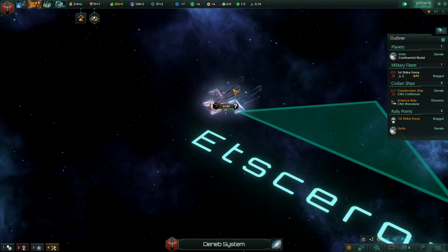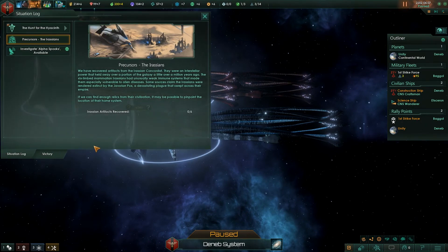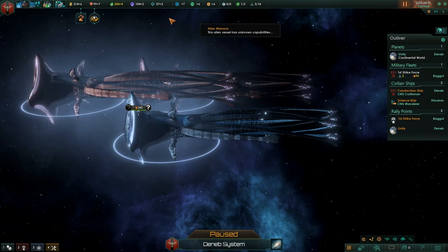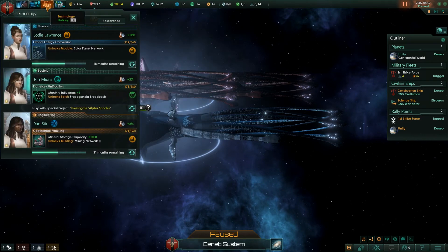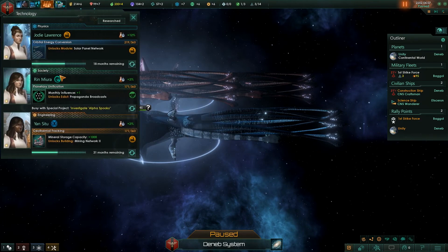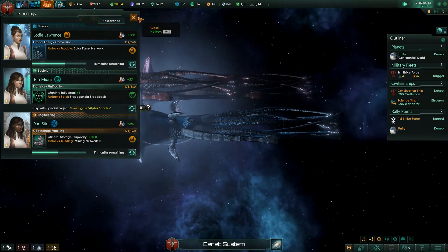They're some form of space-based life form. We can go into the situation log and see 'investigate the alpha spooks' — it takes 10 months to finish. We go ahead and research them. This is actually going to take our society researcher off her current project since it costs 60 society research points. That's something to think about, but investigating any new species is usually pretty important.